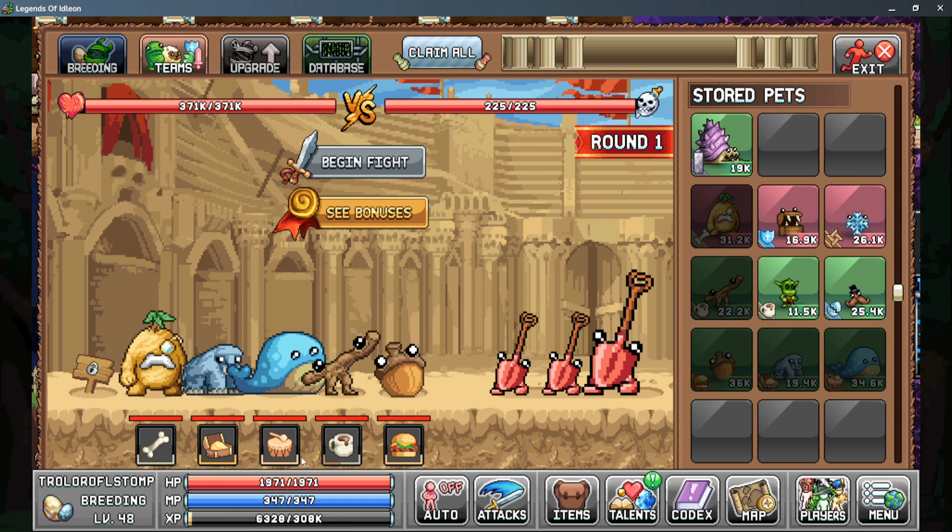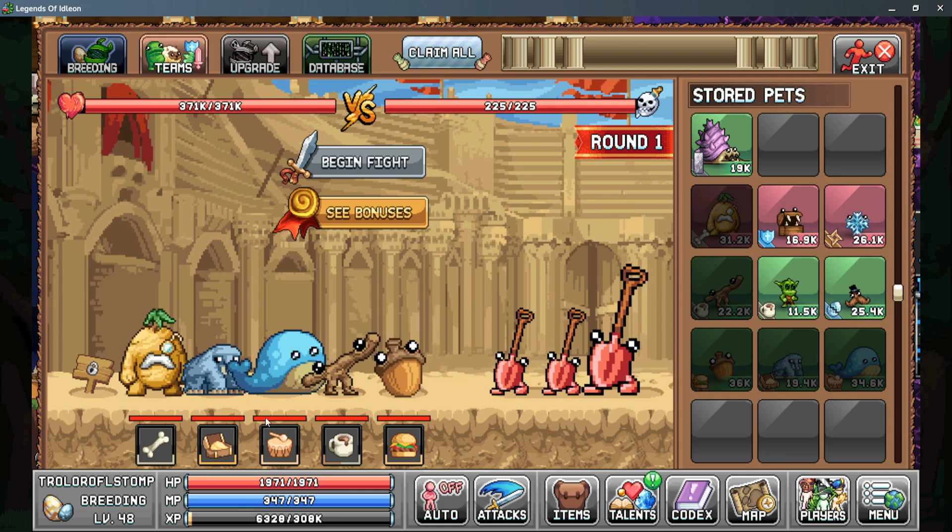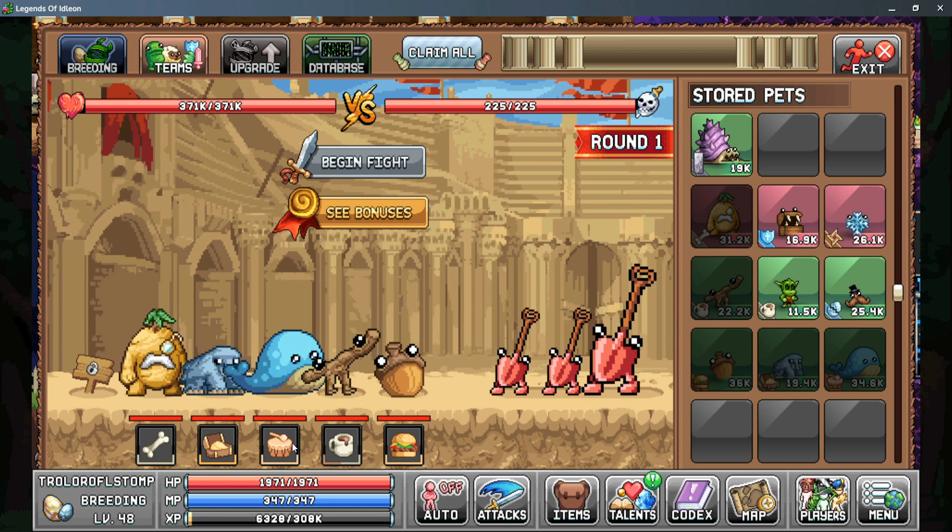Next is the Badum-Dum, and this is what everything revolves around — it's building more attack speed, and for every stack of Badum-Dum we have, it increases our basic attack speed. However, this ability only refreshes when a basic attack lands on an enemy, so we really need the Refiller here to be able to refresh this more often early game.